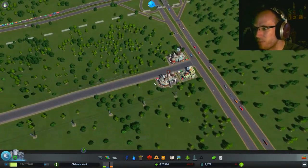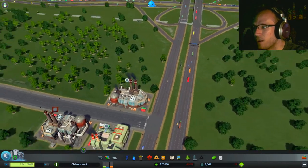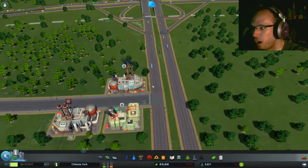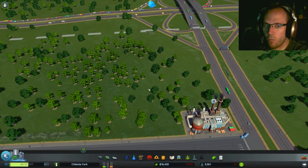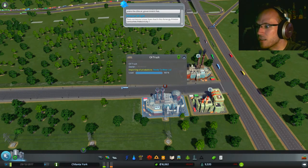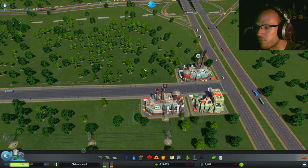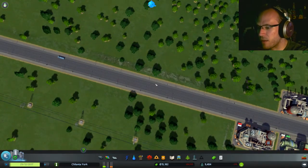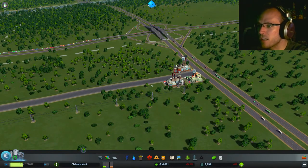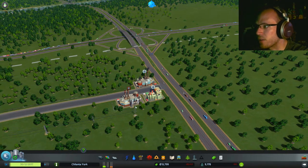We're still going to suffer some pretty bad losses — look at that deficit. Come on, do not let me down. Someone come to these power plants with fuel, for the love of God. Oil! He's going to the oil plant! Where are you going? Damn it. Let's give it a bit more — it's going to take a bit. Our population is falling. Come on, guys. Come on. Why aren't you coming over this way? This is the way you should come. Please?